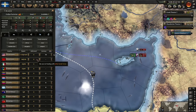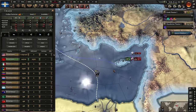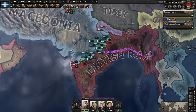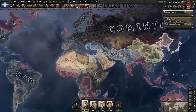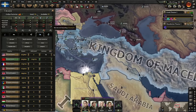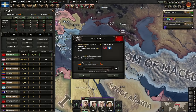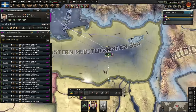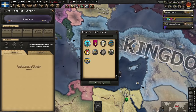We might want to import a little bit of oil from the Soviets — I feel like we'll run into problems. They're encircled in Afghanistan and we're pushing through the heart of the Raj. We're definitely at war with the Allies. Let's get the steel in — help us out Soviets — and also oil and tungsten. Back to convoy raiding.